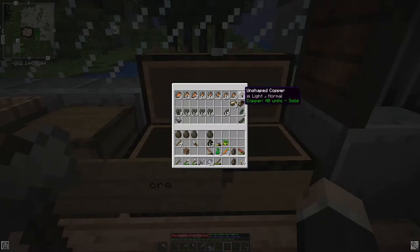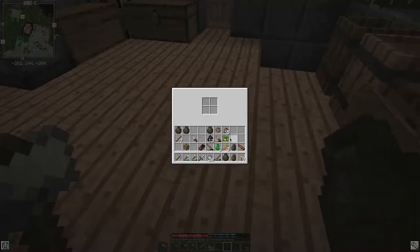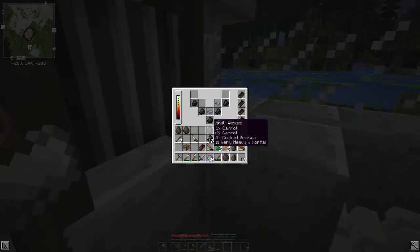I have a partial unshaped copper ingot here — there's only 40 units, so I need 60 more. I want to use up some of these smaller pieces. Let me use a 15-unit piece and five of these small guys — that's 15 plus 50, giving me 65. So we'll throw that in there as well and let it warm up.